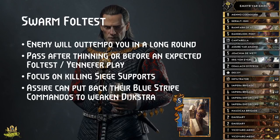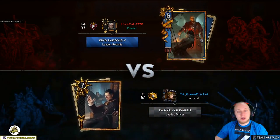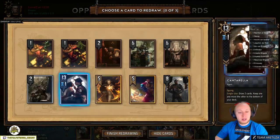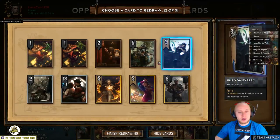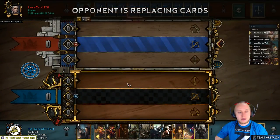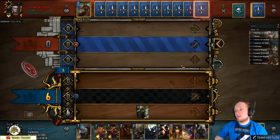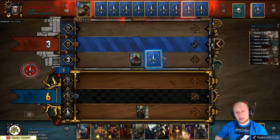And now as always, let's look at an example match. Radovid, long time no see. Radovid is kinda meh because he can kill two of my engines. Can we bait Radovid somehow? We don't have Decoy still. Let's see how we play against this. Do we start with Enforcer? If he plays armor, our Enforcers can get rid of the armor.